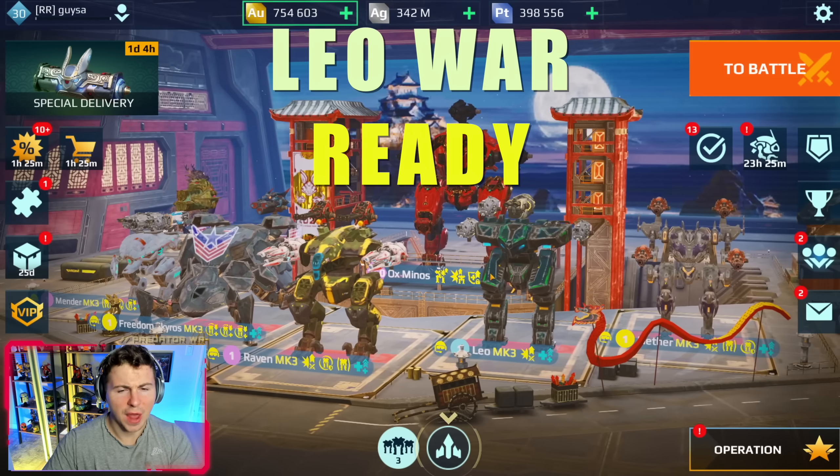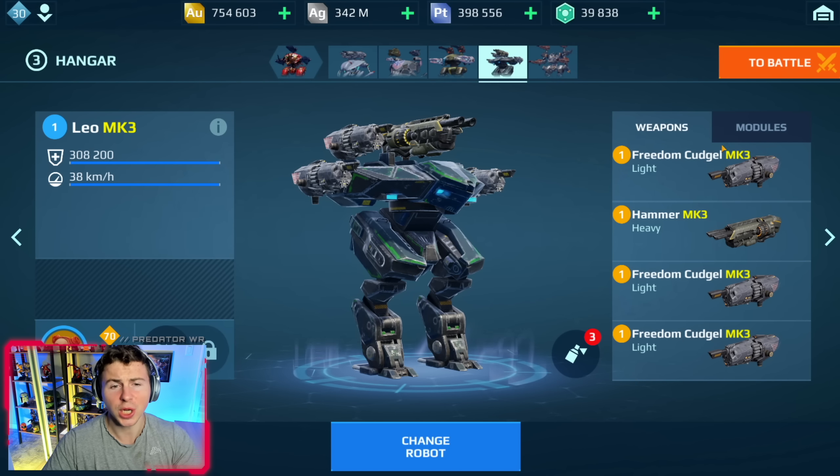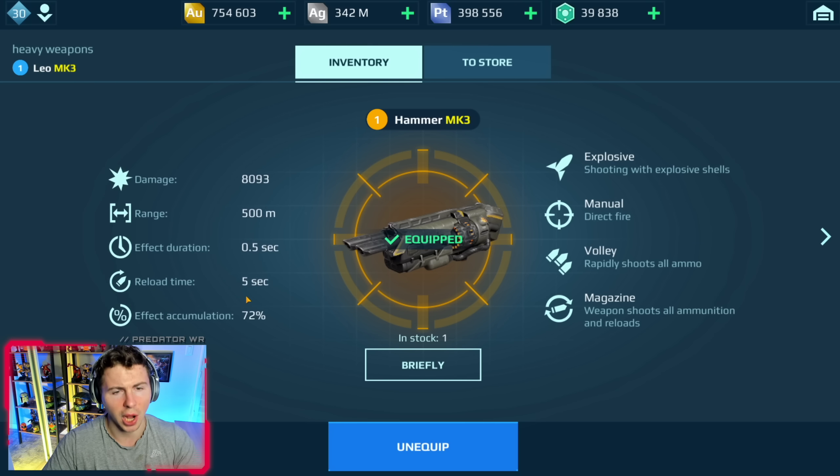It's time to use my favorite old-school robot in the game, the Old Man Leo. We're going to use the Shotgun Leo. Let's start with a Hammer Leo, and then maybe in the second game, we'll use the Sonic Shotgun Build Leo.